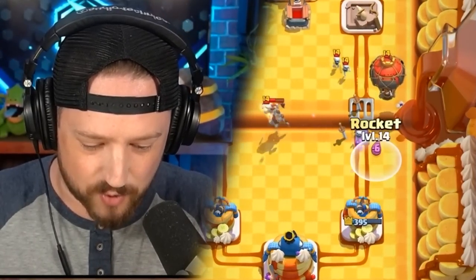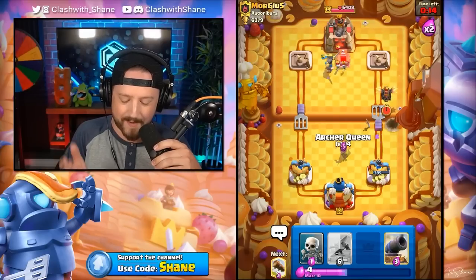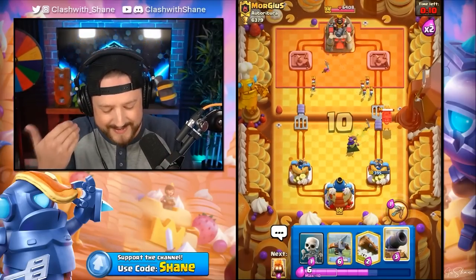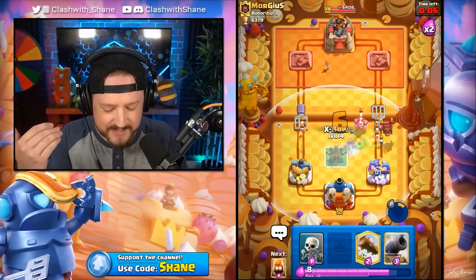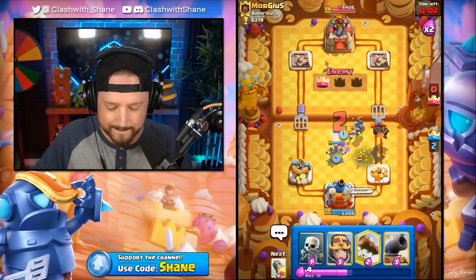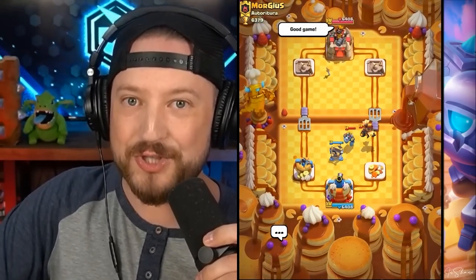Skeletons go in. Let's Rocket right here. Feels a little bit dirty right now, but compared to the meta — E-Giant Cycle and stuff like that — is this truly a dirty deck? Either way, we have ourselves a fairly solid two-crown victory against a Lava Loon.